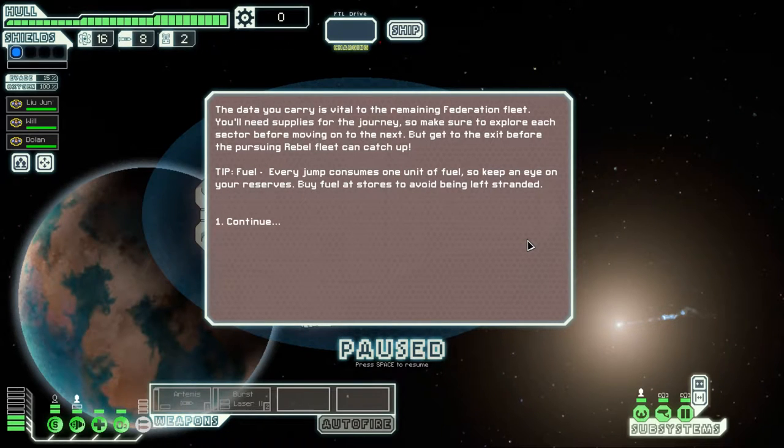The data you carry is vital to the remaining federation fleet. You'll need supplies for the journey, so make sure to explore each sector before moving on. But get to the exit before the pursuing rebel fleet can catch up. Every jump consumes 1 unit of fuel — we start with 16. Keep an eye on your reserves and buy fuel at stores to avoid being stranded.